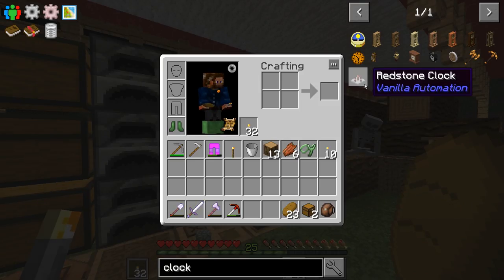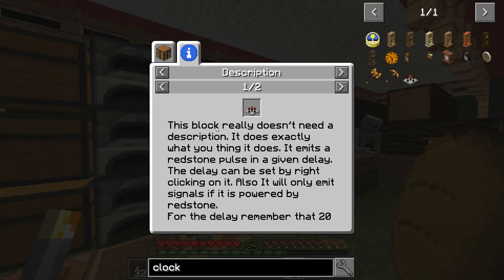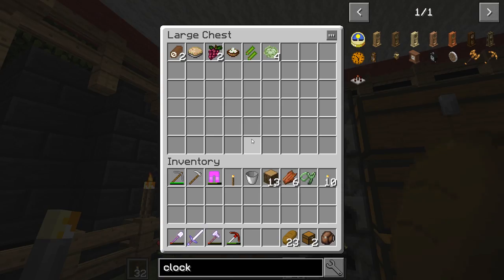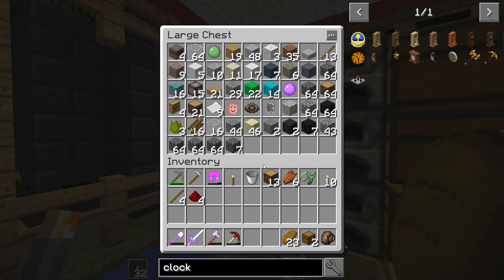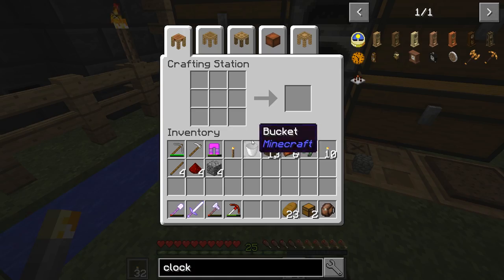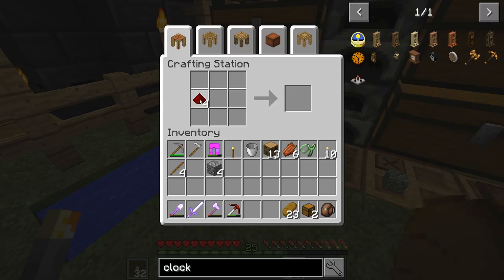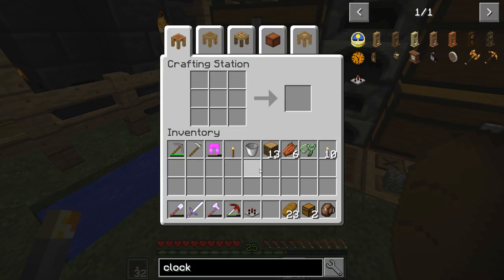Since I'm back, we can go ahead and look at automating ore doubling. We can make one of these blocks — it emits a redstone pulse at a given delay, exactly what I want. It doesn't look too hard to make, just a couple of sticks, some redstone, and some cobblestone. Pretty simple. I should be able to make four redstone torches and make a redstone clock.